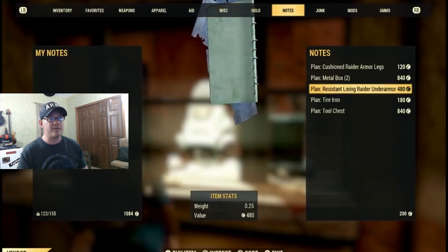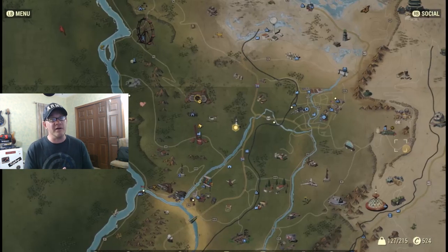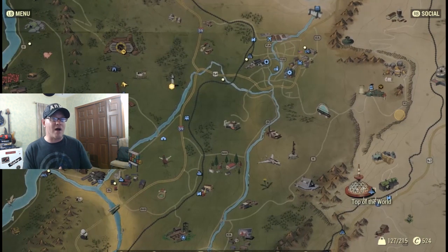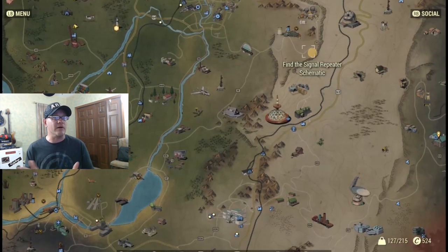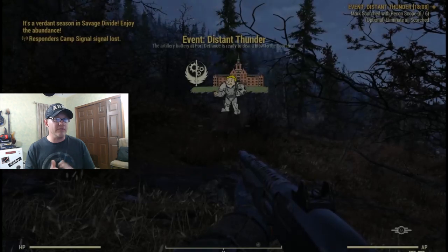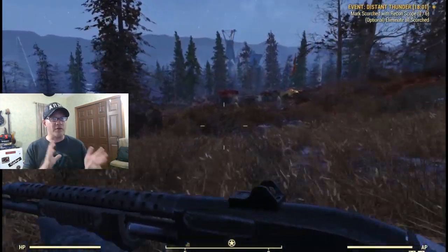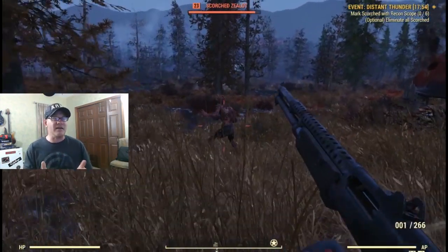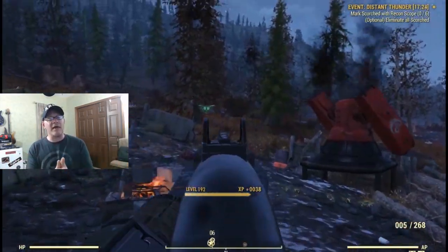Once you've learned the treated and resistance linings, it's time to learn the third and fourth tier — and this is where things get complicated. From reports, the highest drop rate for the third and fourth tier comes from Rosie's storyline quests. Rosie is a robot raider located at the Top of the World, and she has the highest drop rates for the protective lining and shielded lining. Complete her missions for a chance at those rewards, but even then it's not guaranteed.